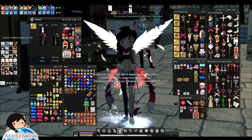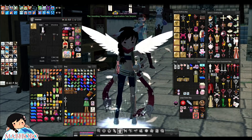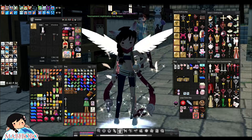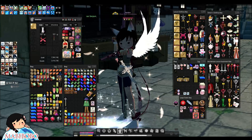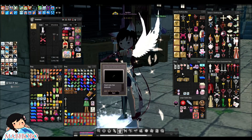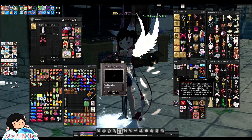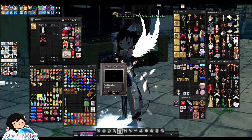I demand a refund on this warhammer — nobody buys blunt weapons anymore. Let me just go back to the gun pose. There you go, Bo. Next item — a dye. Green seems to be the very popular color here. I'm gonna mail all my green dyes to my guild.